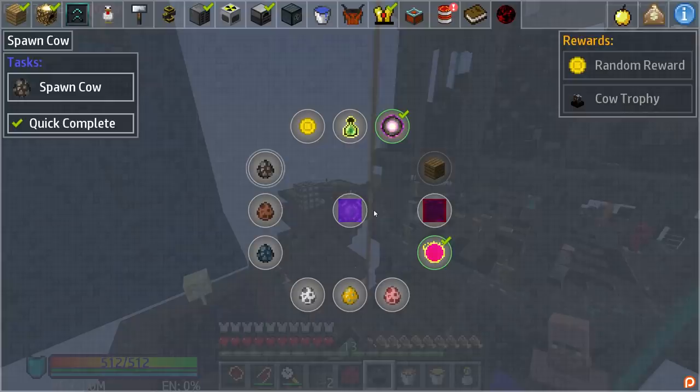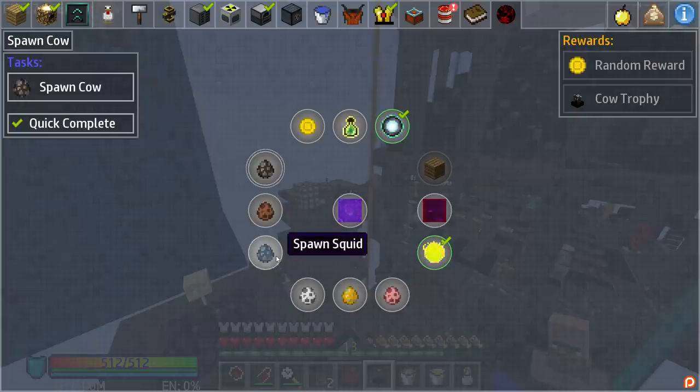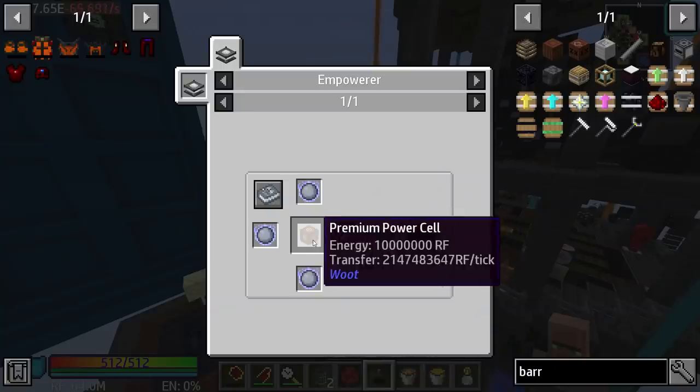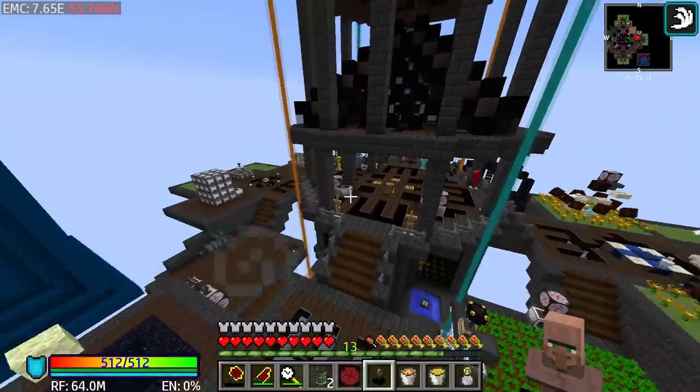Let's go back to the quests. Spawn rabbit — we pretty much have the ability to do this, so I'm not too concerned there. This will give us the rabbit spawn egg. For the squid, I think we can do this right now. We have the premium power cell. I don't know how much power this is actually going to take. Let's go ahead and make the clay matter.